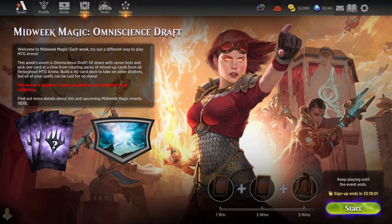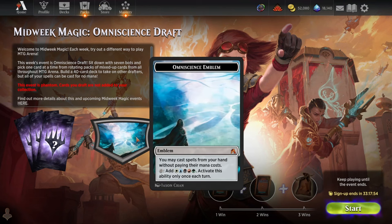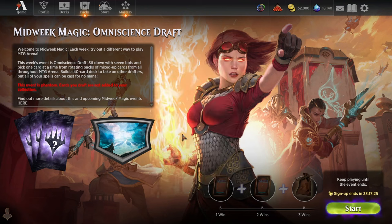Hey everybody, it's GolemLadex, and welcome back to another midweek magic event. This week we'll be playing Omniscience Draft where not only is the event free, but all of the spells we're casting out of our decks are also going to be free. So if we draft a big 7-mana win condition, we can cast it for 0 mana. We just disregard the mana cost and take the strongest cards out of each pack — it's going to lead to a lot of turn 1 victories for whoever's on the play. It's going to be a super explosive, super random, super chaotic format.